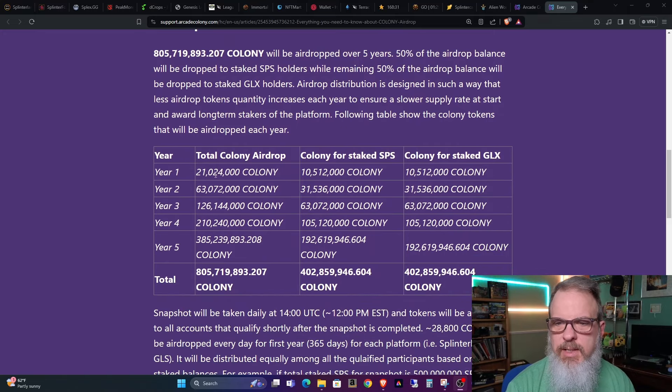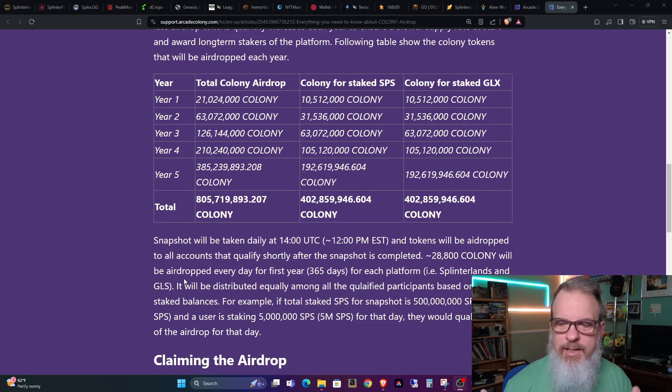Here's the chart: the total Colony airdrop for year one is 21 million, then it escalates to 63, 126, 210, and 385 million to equal the full amount. It's basically split down the line, but I think it behooves you more if you're really into this airdrop to get GLX — not investment advice, but you get more for your money.